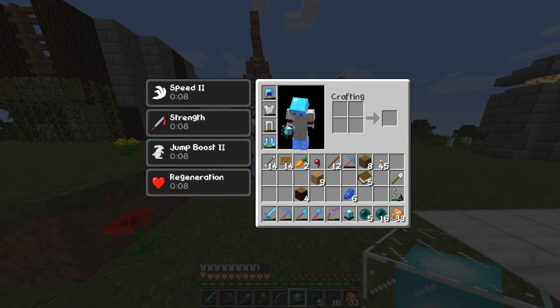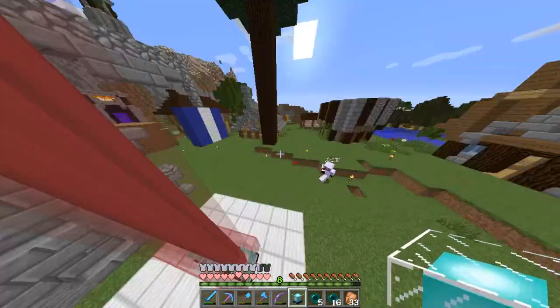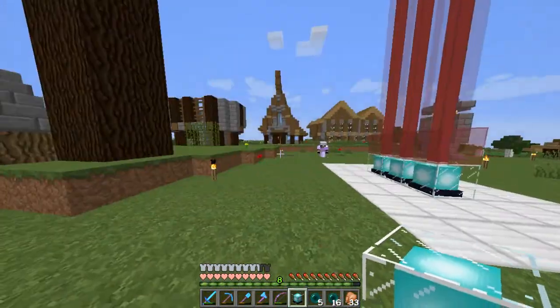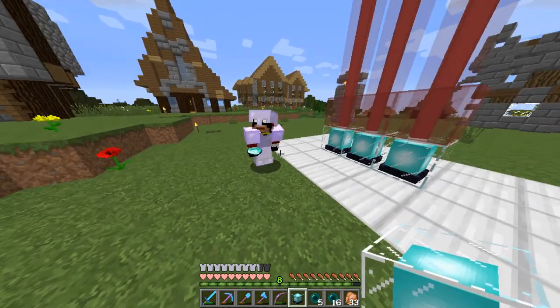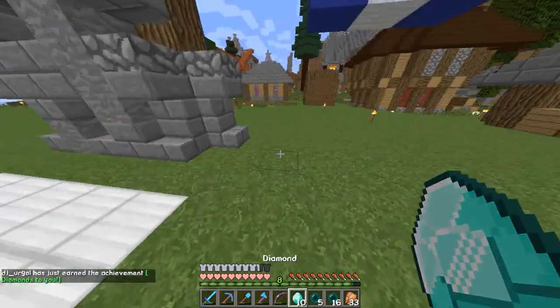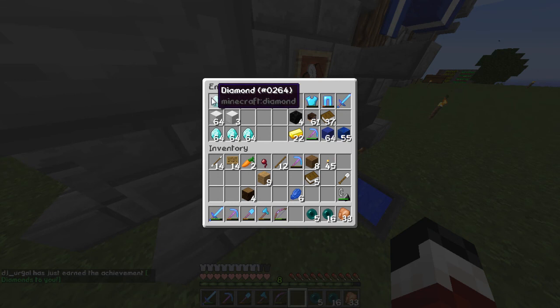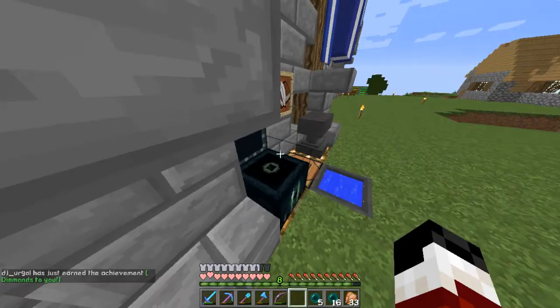PFG. Alright, anyway, me and Miguel are here and we're gonna do a deal. He wants one of my beacons that I hardly ever use, because I'm never at my castle, which I need to work on someday. So 10 diamonds for the beacon, which is a fantastic deal. Here you go, buddy. Diamonds to you. Oh yes, I have three stacks and six now — I think that's the most I've ever had.